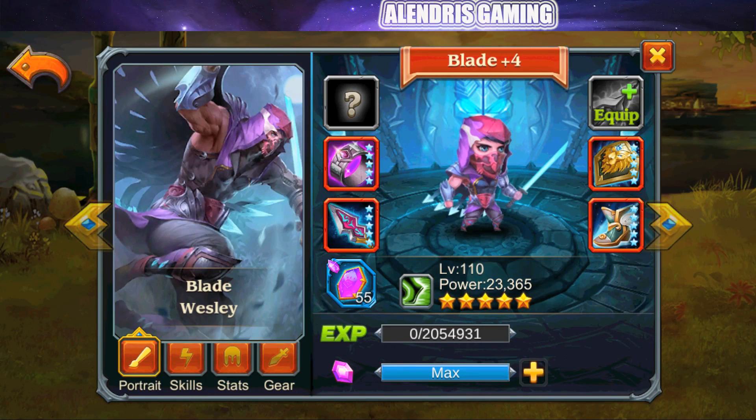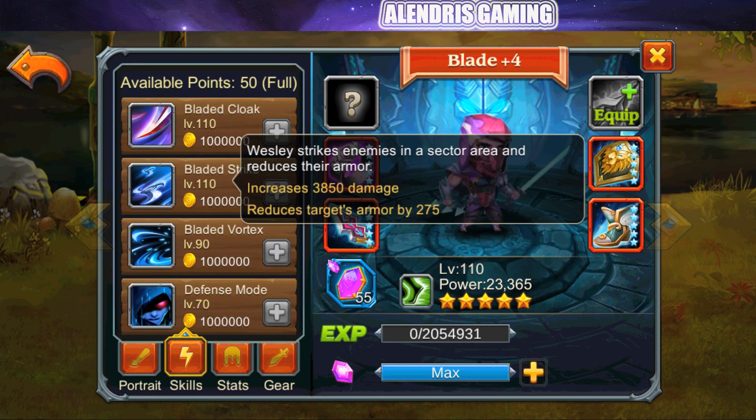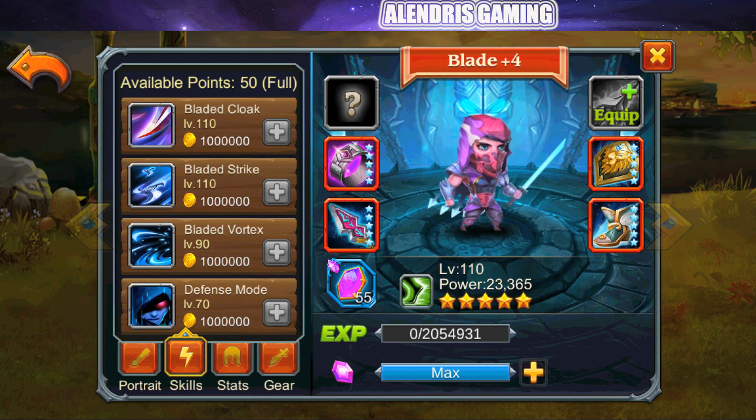Two weaknesses for Blade in my opinion. First, the main green skill Bladed Strike — which deals high damage and reduces armor by 275 — is a directional skill. So if enemies like a sapper go behind you or a turtle is present, you'll only hit one or two heroes and lose a lot of efficiency. Second, while Blade has good damage output, he doesn't have a burst. His ultimate deals some damage, but he's not a nuker who can kill one target quickly.